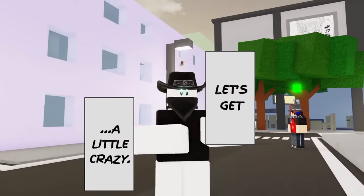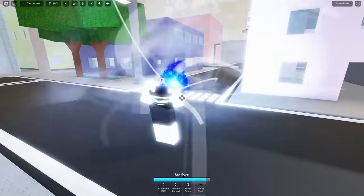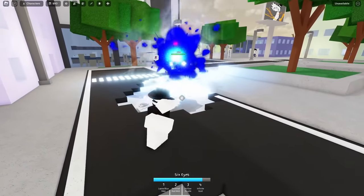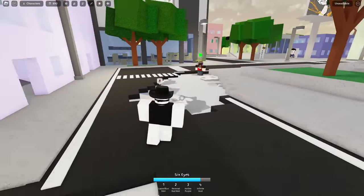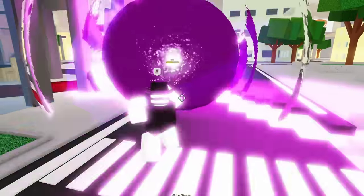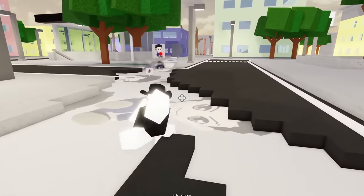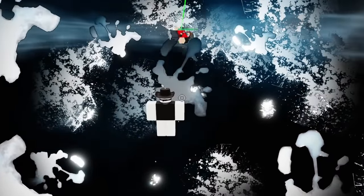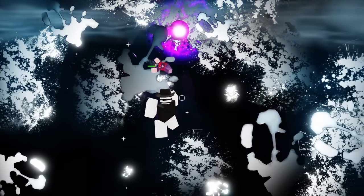Now let's talk about Gojo's ultimate, Six Eyes. Once activated, your moves will change. Your Blue and Red moves will become max variations. Blue becomes a massive projectile which lingers and sucks people in. Red becomes an instant laser that does extreme damage. Hollow Purple is — well — hollow purple, and this move is also very deadly and fast. Your last move is Domain Expansion. Hitting this domain will cause your enemies to not be able to move within your domain. Use this chance to line up a killer Hollow Purple. Be careful because using Domain Expansion can actually be interrupted if somebody hits you in the animation, so make sure you're safe before using that move.